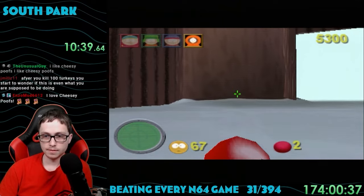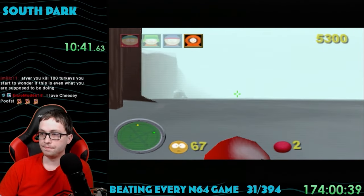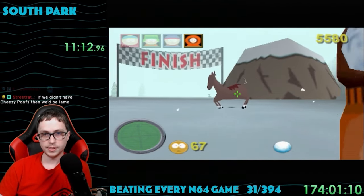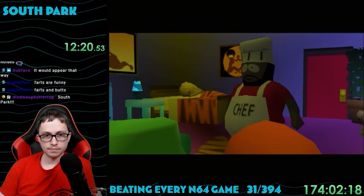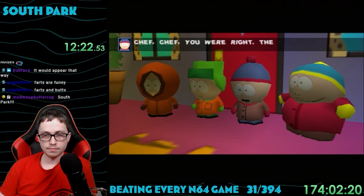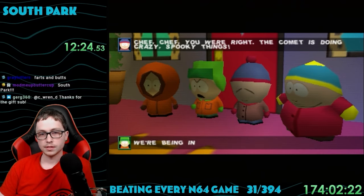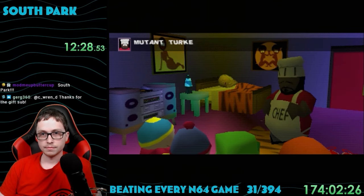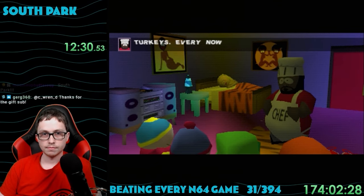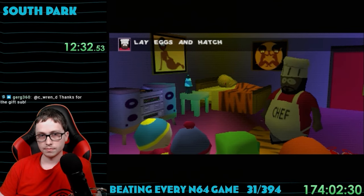This first level's really easy with just basic turkeys being the only thing you fight. After around 10 minutes of killing turkeys, we beat level 1, reaching Chef's house. Chef tells us there's big turkeys laying eggs with little turkeys inside, but if we really want to stop them, we need to follow them to their hideout. He can't help us because he's an adult and we're just little kids.